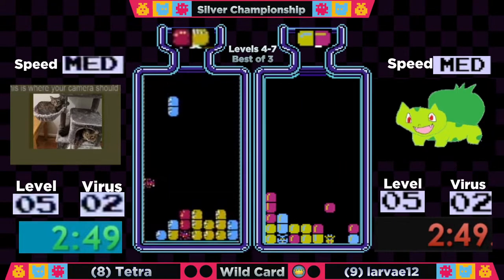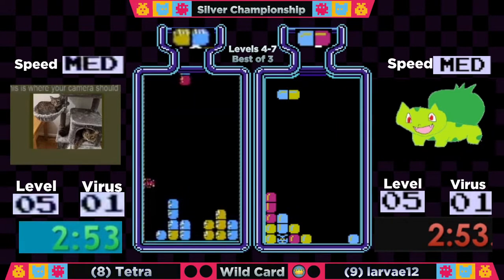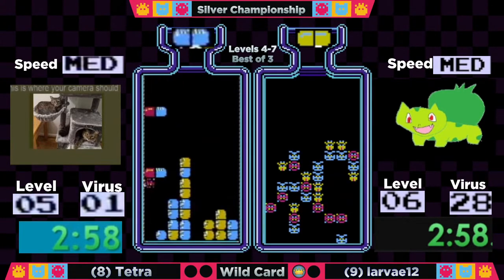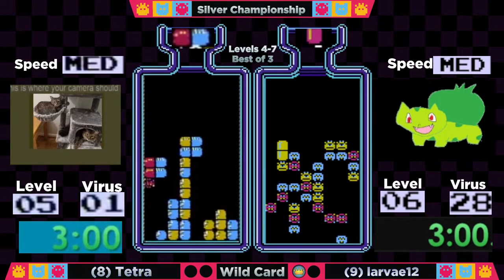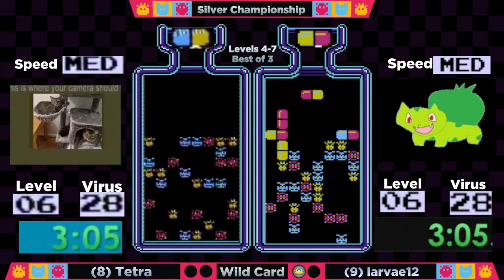She's gonna get it now though. Meanwhile Larva with a really nice combo — she just needs a blue and a yellow and she's gonna get it. Out at 2:54. All Tetra needs is a couple of reds and she'll be out too. Tetra's gonna be out at 3:01, so very close going into level six.